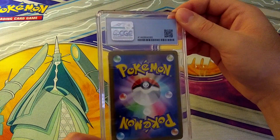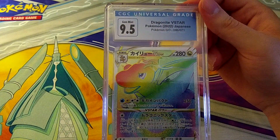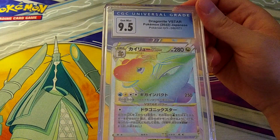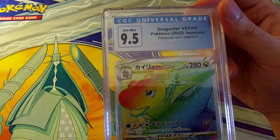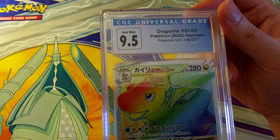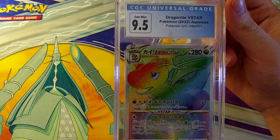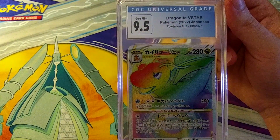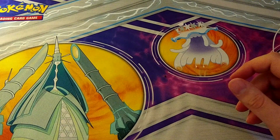Now we're back into Pokemon. Here's a 9.5 Rainbow Rare — the Dragonite V-Star from Pokemon Go. This is actually a Secret Rare, number 086 out of 071. You can't see it perfectly on the recording but there's some pretty good texturing on that card. I like it a lot. 9.5 — can't complain.